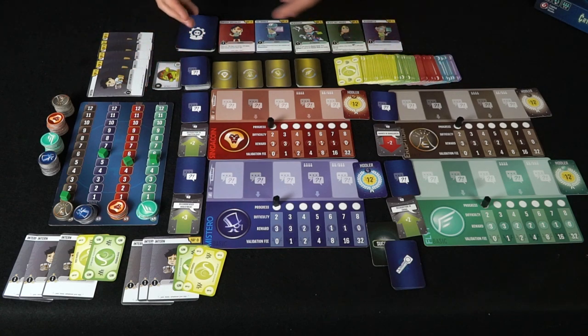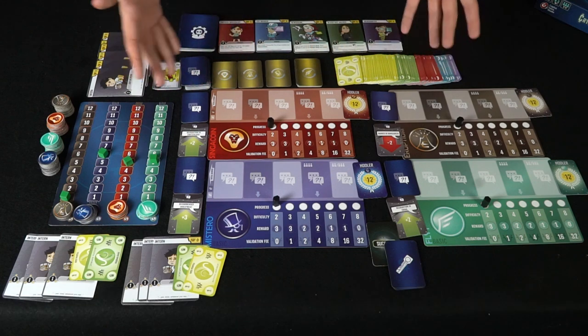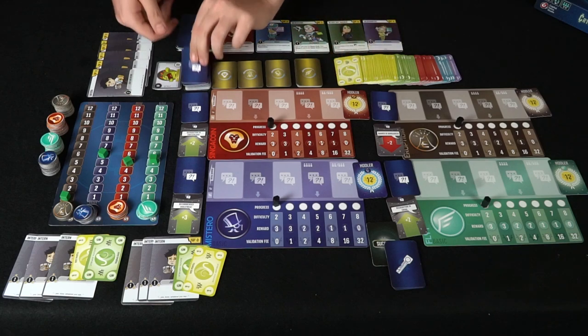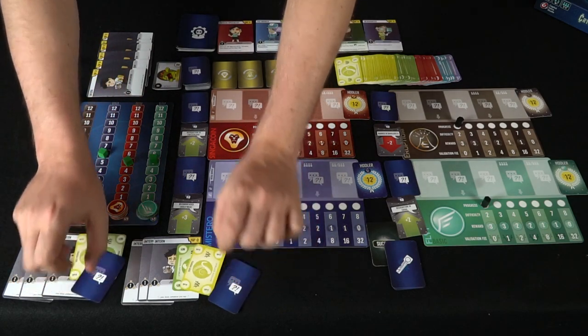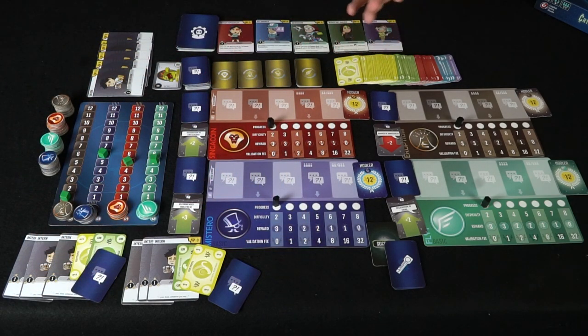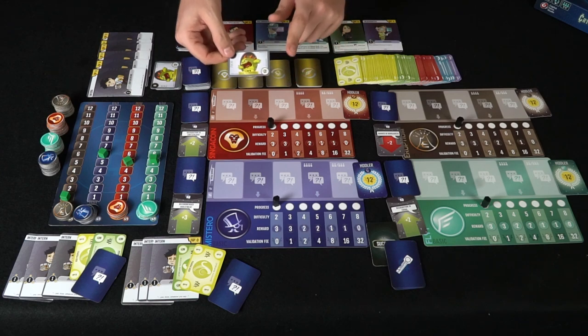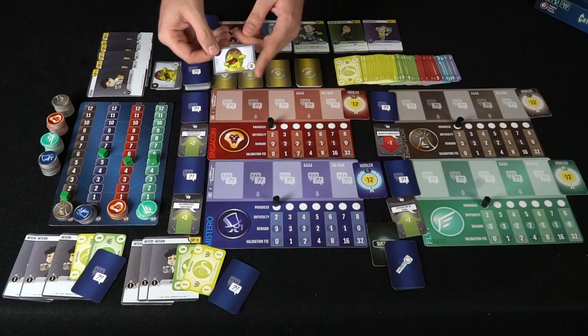If everybody agrees, you can keep the workers; if not, you discard them and flip five new ones. After that, each player draws a rumor card secretly and hides it until later. Then you can take a loan — one of these gives you eight bucks, but at the end you'll have to pay off the loan interest. You can also pay off the loan early if you can afford to.